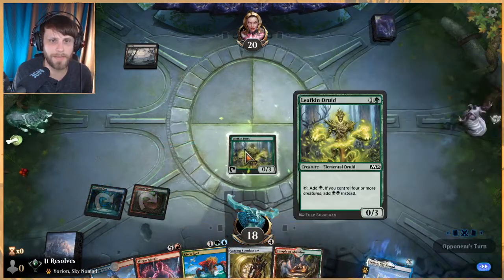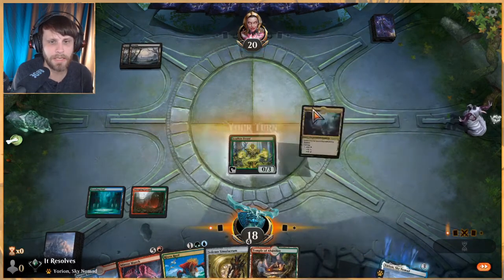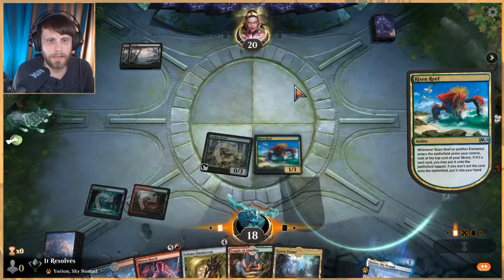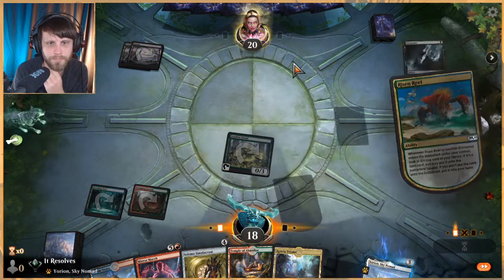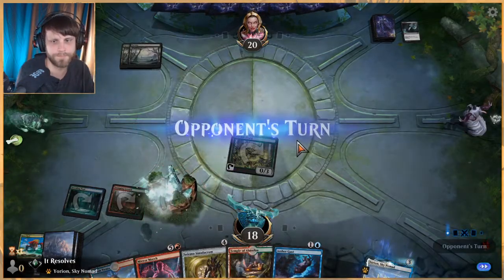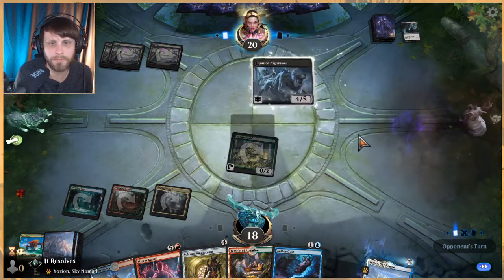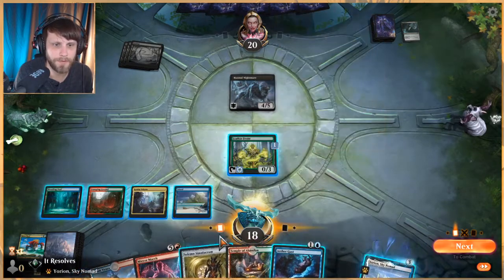I'm going to shock myself to get leafkin druid down. Chances are this mono black deck has quite a bit of removal, so there's a real chance we lose out to some of that. Let's get risen reef down and see if we hit a land. Let's try ketria — they probably should have used removal on the leafkin druid immediately, but I'm not complaining. We have deathtouch, great.